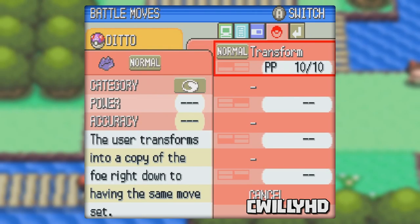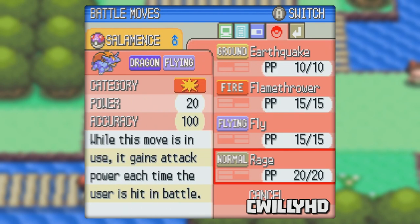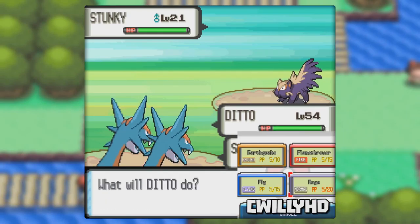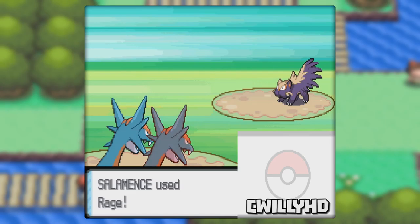From here the rest of the glitches can be done in all versions of the game. Sticking with Ditto though, we can actually give him moves other than just Transform. All we need is Ditto and a Pokemon that knows the move Rage — I use Salamence. We're going to be copying that Pokemon's moves, so make sure the other three moves are ones that you want on Ditto. Get into another doubles battle and have Ditto transform into your Pokemon. All your moves will be at 5 PP, so use Rage all 5 times.